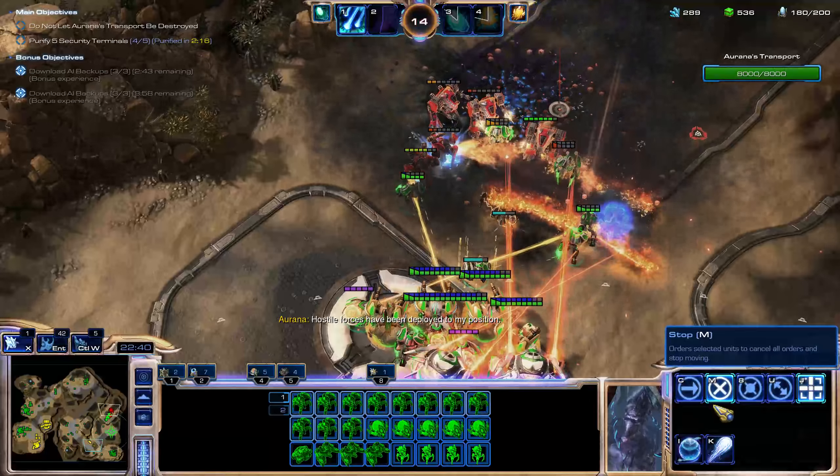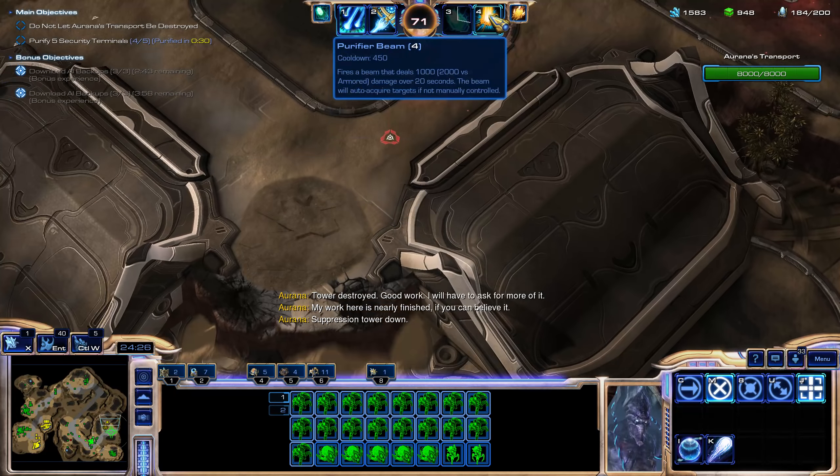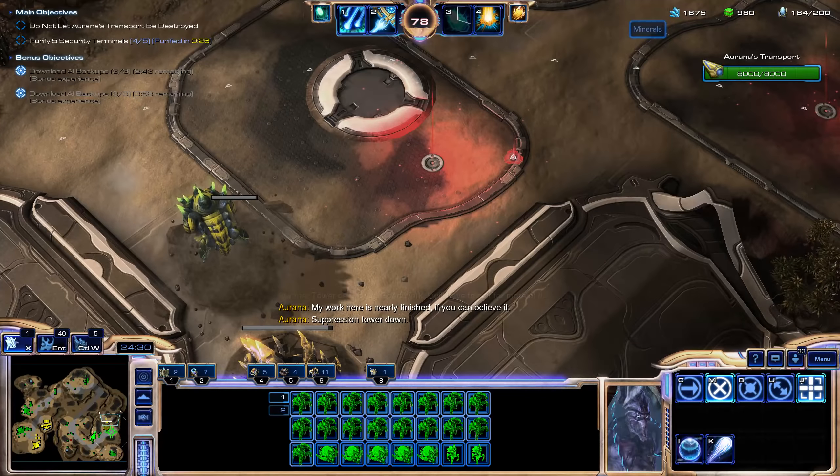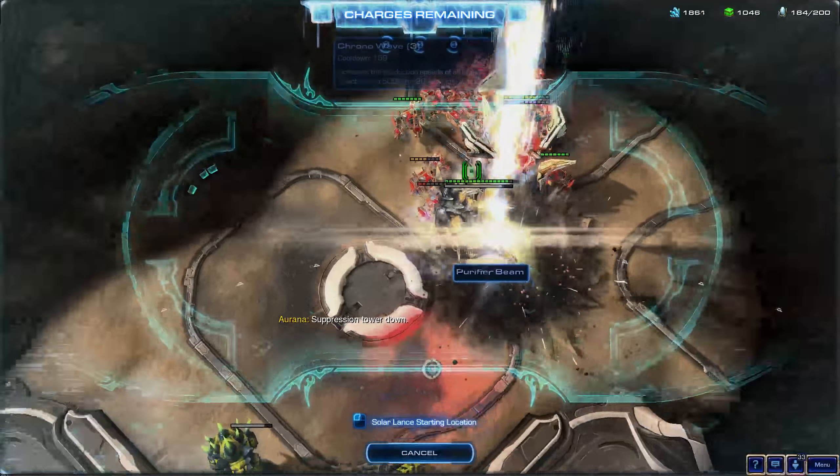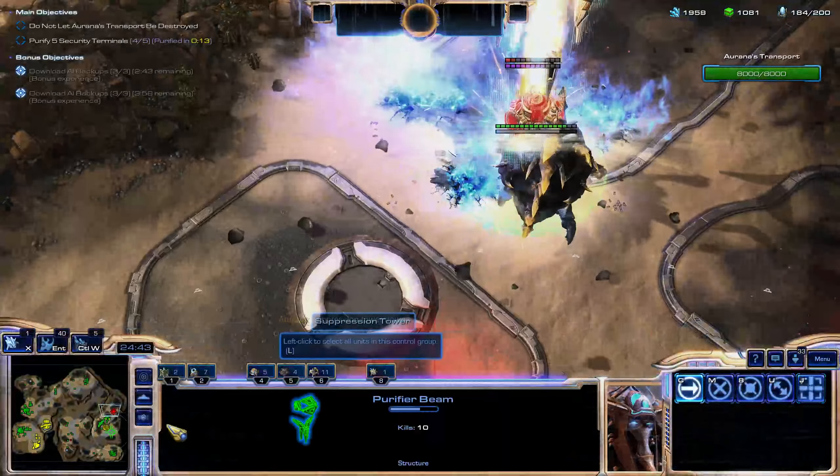There's another upgrade for the Immortal, but I just chose not to get it because of resource constraints — though now I can see I already got it. Let's set the Immortals in a separate control group. I'm going to use the Shadow Cannon on this to finish it off instantly. Let's finish these last ones off — I'll go in for the last wave, and I believe it will spawn here. Solo Lance. Finish this off and GG.